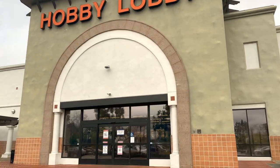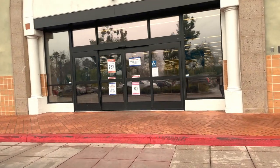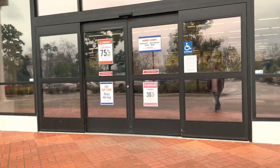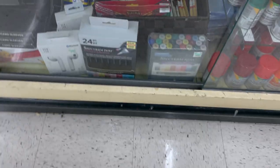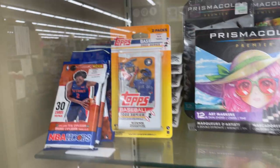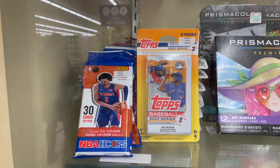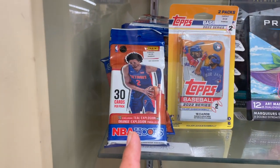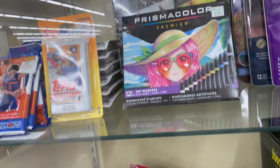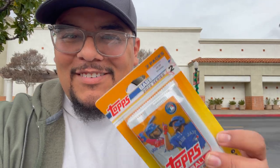I did get an Optic baseball blaster box. I didn't have the best luck with hobby so I'm gonna try retail. Now I am at Hobby Lobby — it's been a minute simply because their prices were extremely high, so maybe they corrected them. It looks like all they have are little blister packs, Series Two, and NBA Hoops. I got myself a nice little overpriced dual pack — I don't think I've ever seen these, but we'll open it with the Optic.